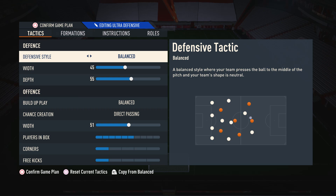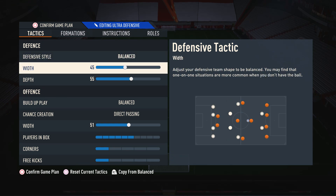That being said, if you feel more comfortable using pressure tactics, then go right ahead. Moving on to the defensive width, I like to have this on 45. This is because it's still primarily narrow, as FIFA 23 is a narrow game, but we also still have a natural coverage of the wings, so it does help defend those cutbacks a little bit more, even though they are inevitable in this game.